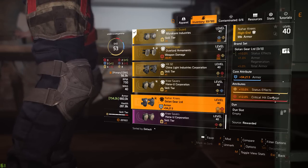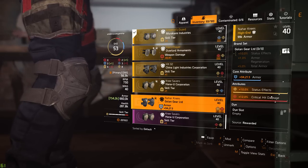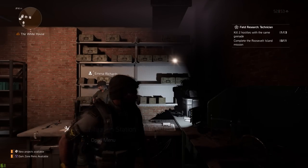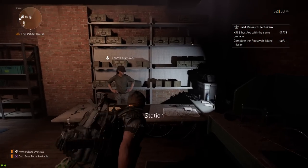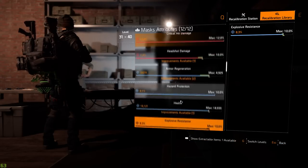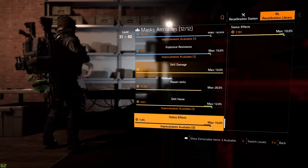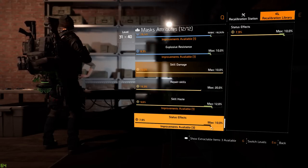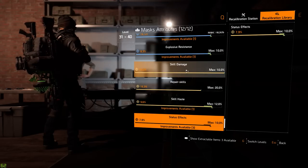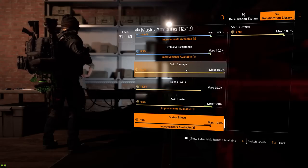To pursue a status effect build, Golden Gear one-piece allows 10% status effect, so I could stack status effect on all minor attributes across my brand sets and deal damage-over-time to enemy NPCs. I'm actually working on a status effect build and I'll show it to the community when it's done. Getting the right pieces to roll all those attributes is the challenge. You also want to pair status effects with skill damage, so when your skill applies a bleed or burn, that damage stacks with weapon talent bonuses.